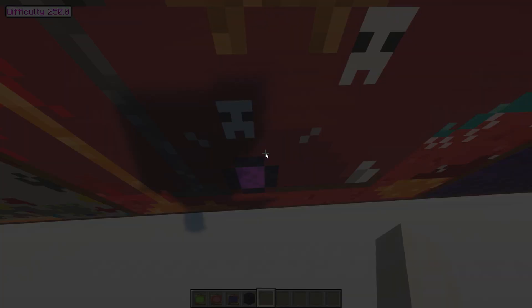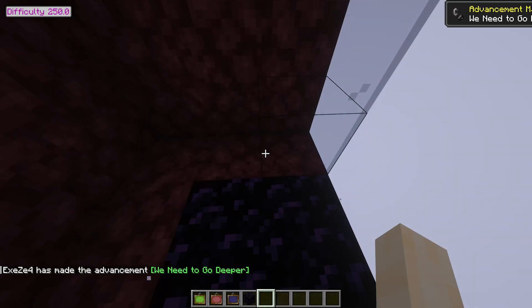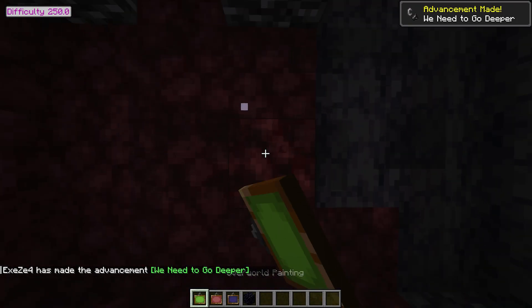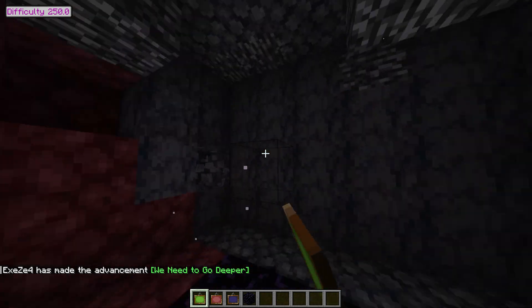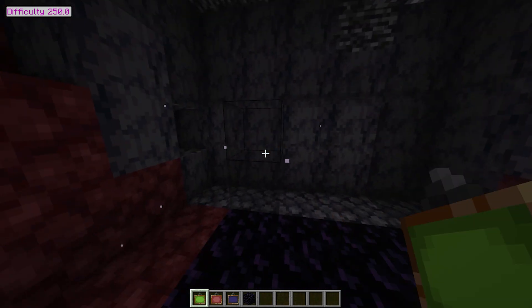Dimensional Paintings. This mod allows you to move between dimensions by jumping through specialized paintings. Once crafted, you can place the paintings and travel to the designated dimension. Just know they take up a 4 by 2 area.